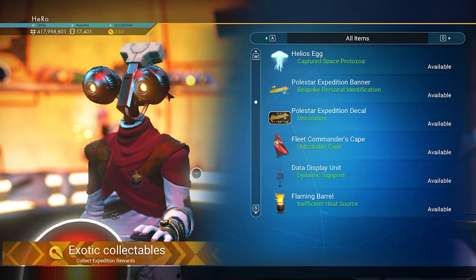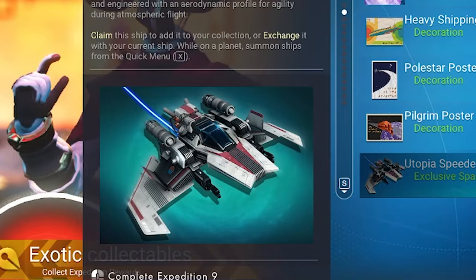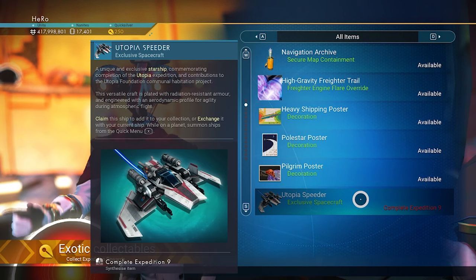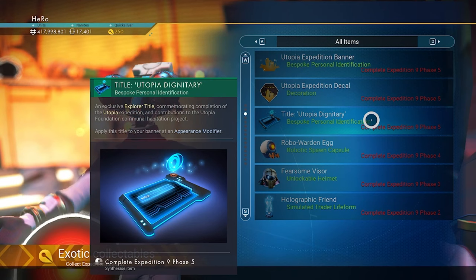Time to show you the new expedition rewards. The first reward — look at what we have here — the Utopia Speeder Starship. I think this one is only obtainable from the Expedition; I'm not sure yet if you can get it from a Space Station or Outlaw Station. When I see the update notes, I can confirm. But so far it seems like it's only for Expedition. We have a new banner for the Expedition and a new decoration as well.